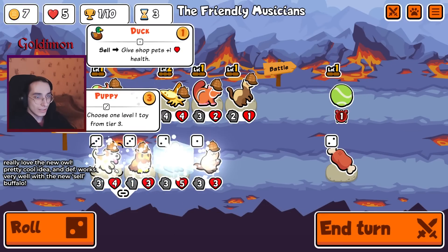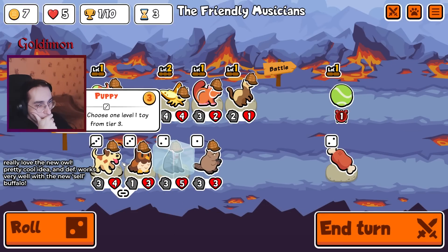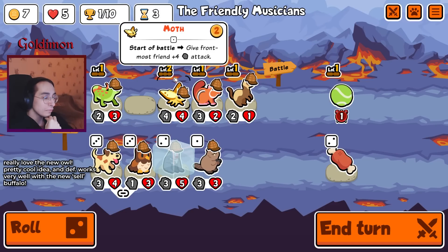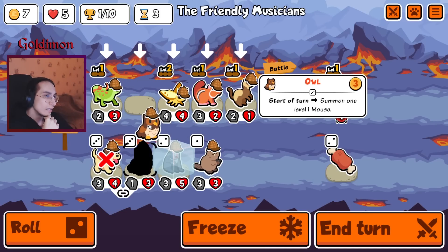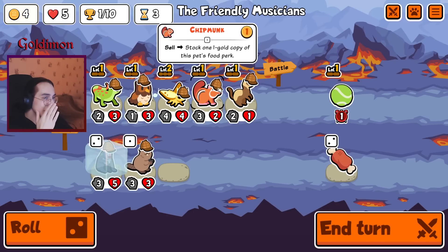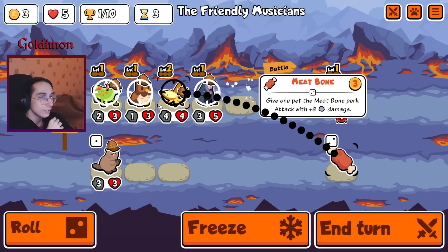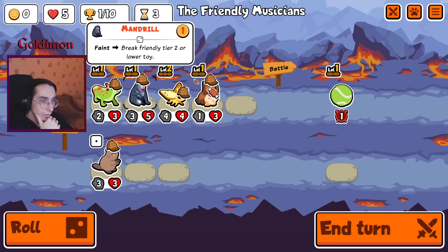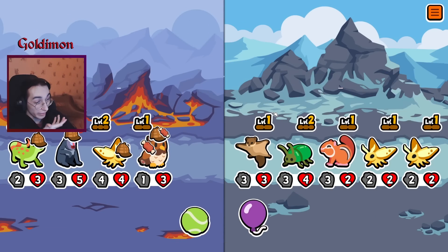There is the owl again. It's pretty bad if we're not actually going to use its ability, but at the same time, let's try it. Just going to give her the meat bone and let's see what happens. It's still kind of a draft buff, I guess.